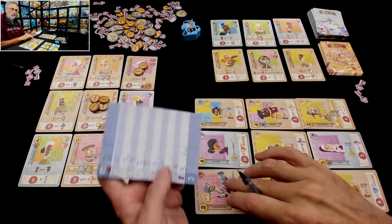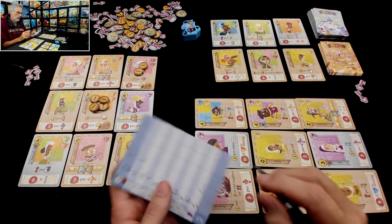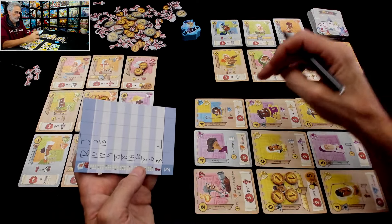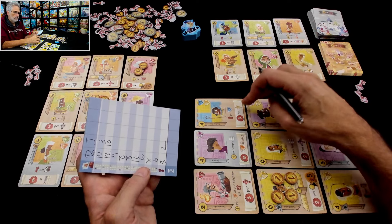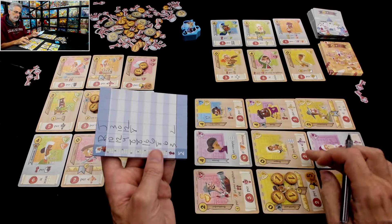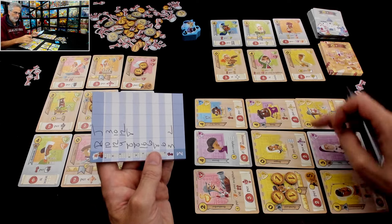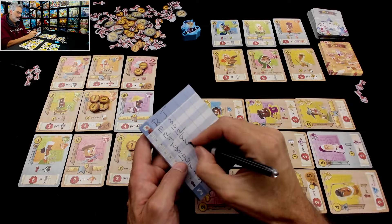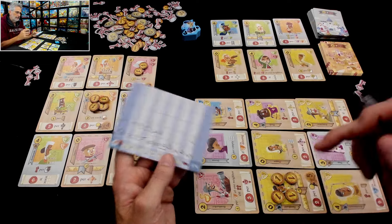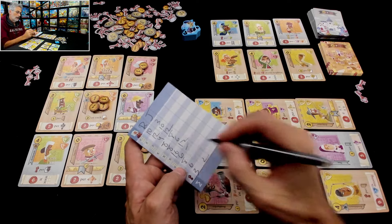Next up, three per peasant in this row and column: one, two, three, four — that is twelve. Next up, two per coin — that is eight. Next up, two per faith person in this row and column: one, two, three — that was not as good as we'd hoped. That is six. And then this one is two per peasant in this row and column: one, two, three, four, five, six — that is twelve. And then this one over here: nine if there's no royalty — so that's zero. Three per faith in this column: there's only two, so that is six. And then four if it was in a corner.